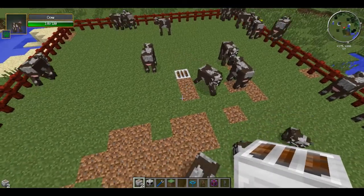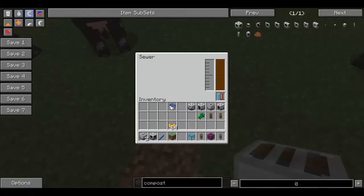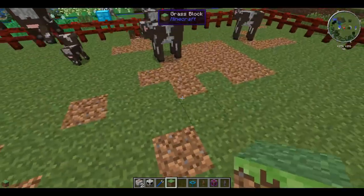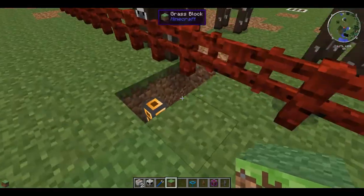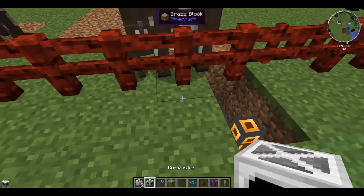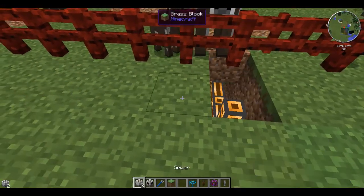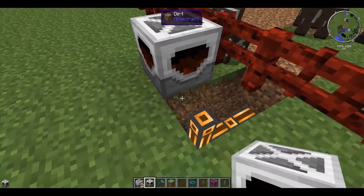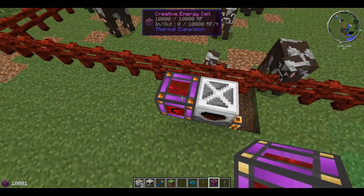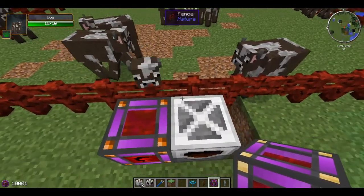You can just put this in whatever kind of paddock you're using to keep your animals in already. Underneath there I'm actually pumping all the sewage straight out and over to here — just a single fluid duct system. We're going to pump it into the composter, which I'll put here. You need a power source, so I'm just going to use a creative energy cell. Obviously you want to be using some kind of RF, IC2, or MJ power — I'd recommend RF. I've got a tutorial on that as well.